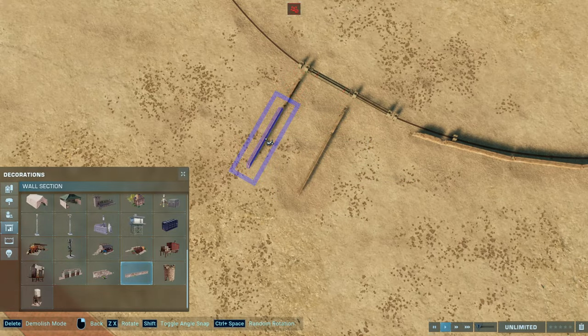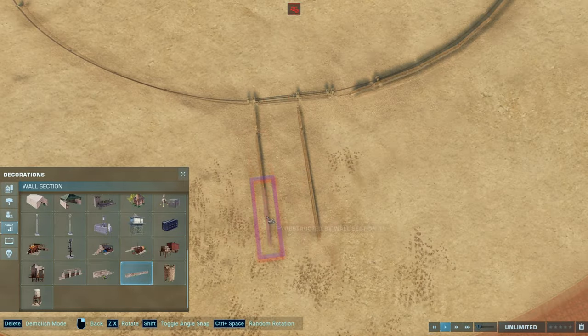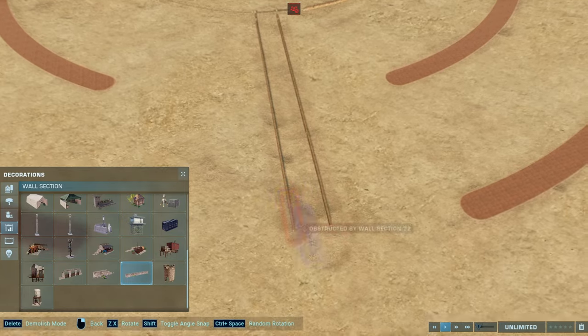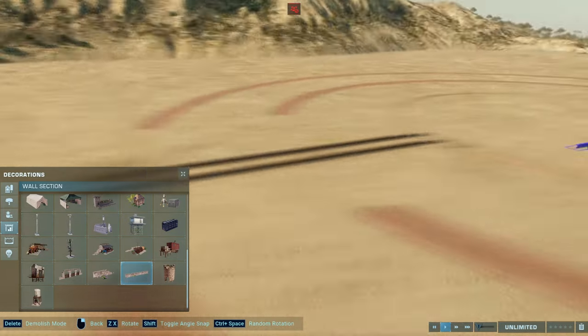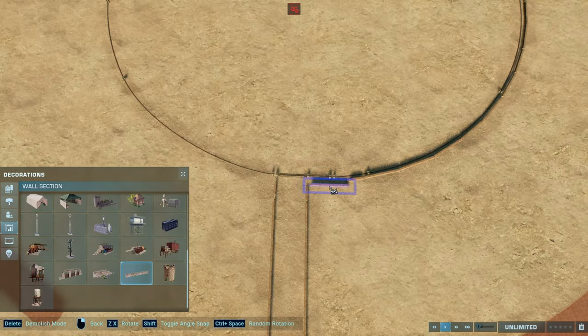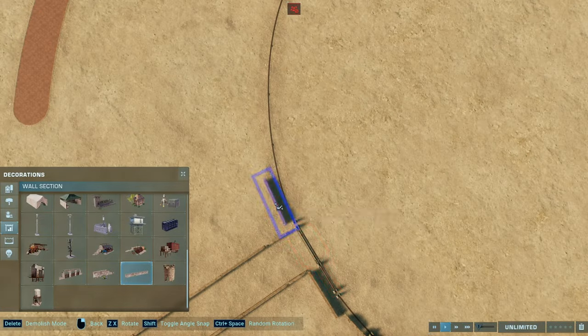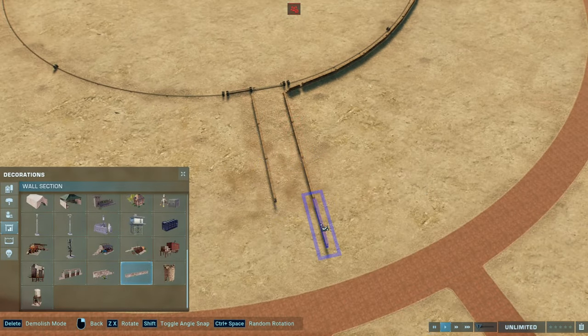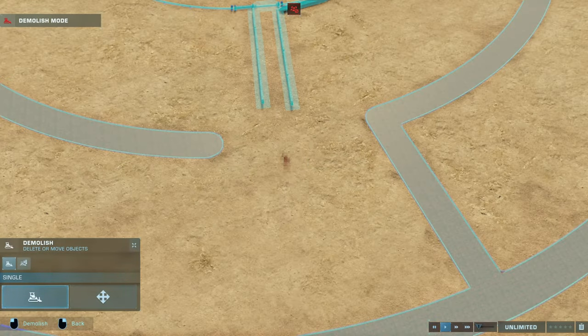I finally said to myself, let's do this build. I wanted to do this as an Indoraptor Colosseum in the Arizona desert on the Arizona desert map, but after the update when we got all of these wall pieces and brick walls in the game, I said it would be a shame not to use them — and of course I would have to use one of the Malta maps.